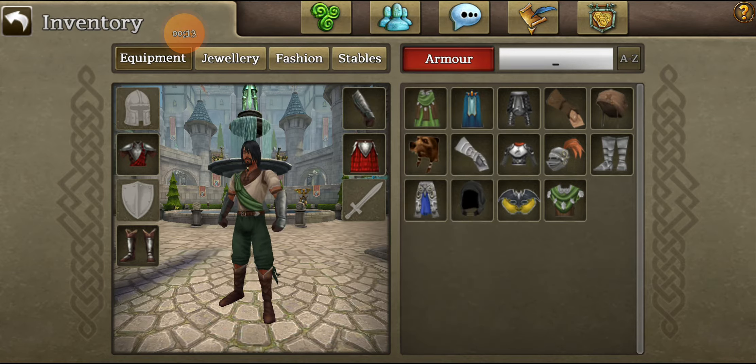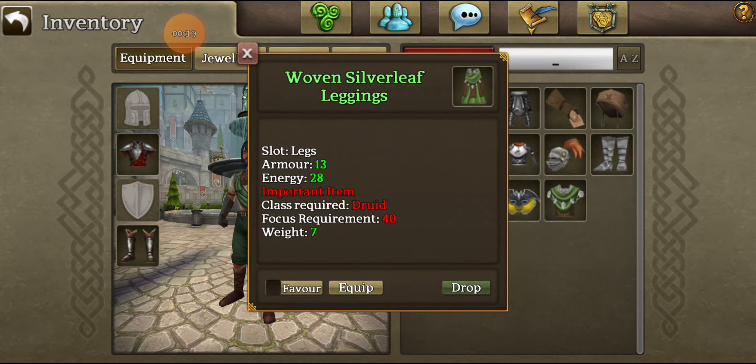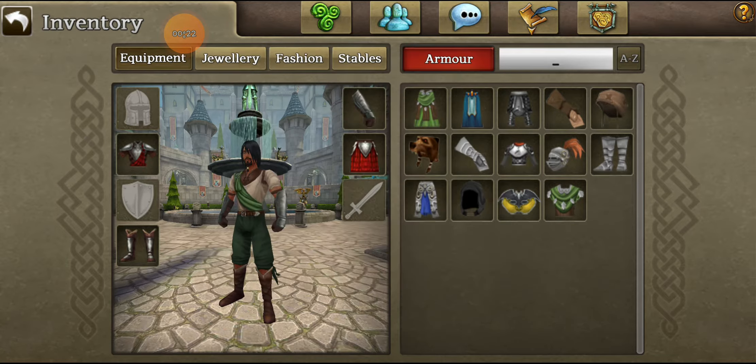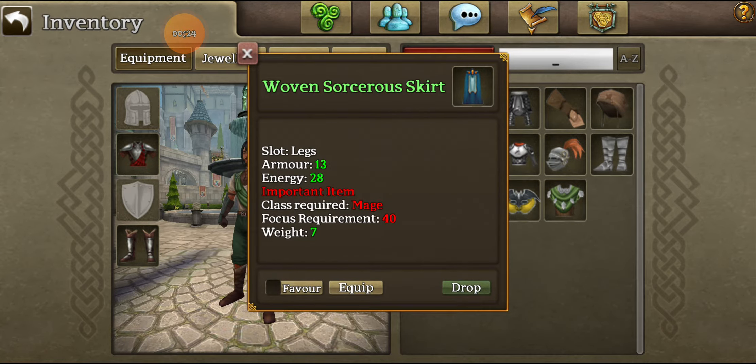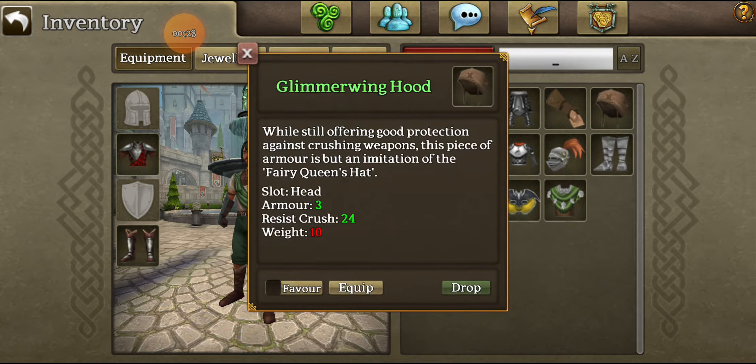Let's see what I've got — I've got some cool stuff. The first thing is the armor page. I actually have sets of armor where you get energy, attack, or health depending on what I have. The Glimmer Wing Hood is the first one. I'll go onto my other account and show you my other pieces of armor.